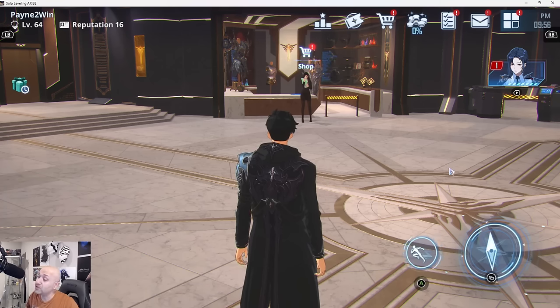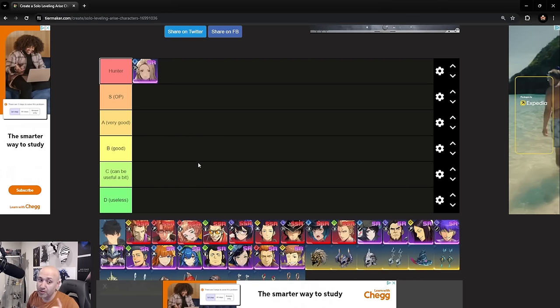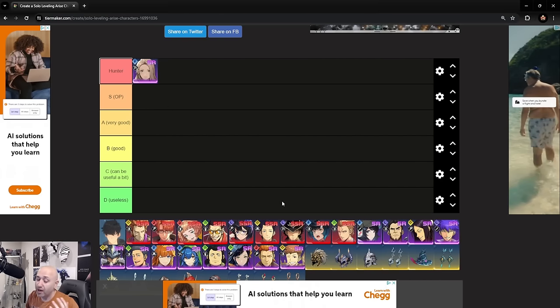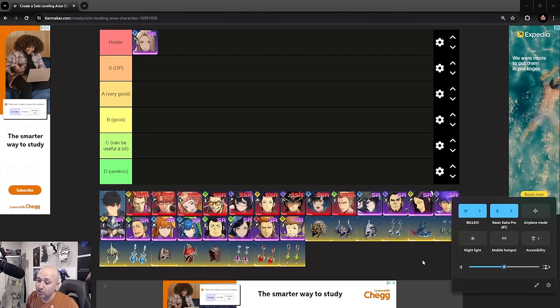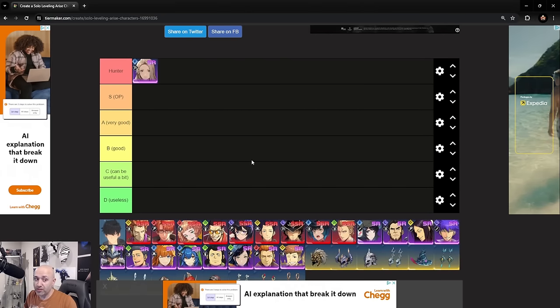If you need to go back and check out the SSR tier list, you can do that anytime. The Sung Jin-woo strength build and agility build are also available on the channel now. We'll go one by one, putting the hunter up and talking about each of the sets, giving further explanation where needed so everyone is on the same page.